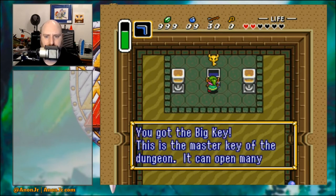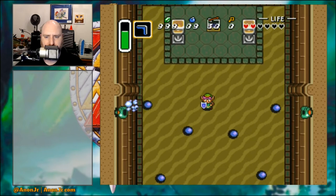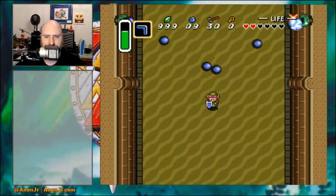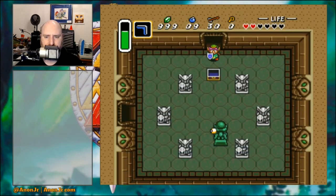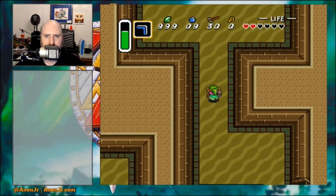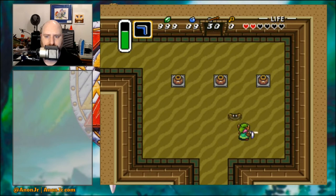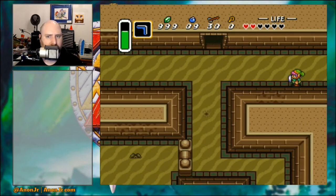We got the big key, which should open the big chest which has an item we definitely want. All right, so far so good. We're down to like the last couple of hearts here.